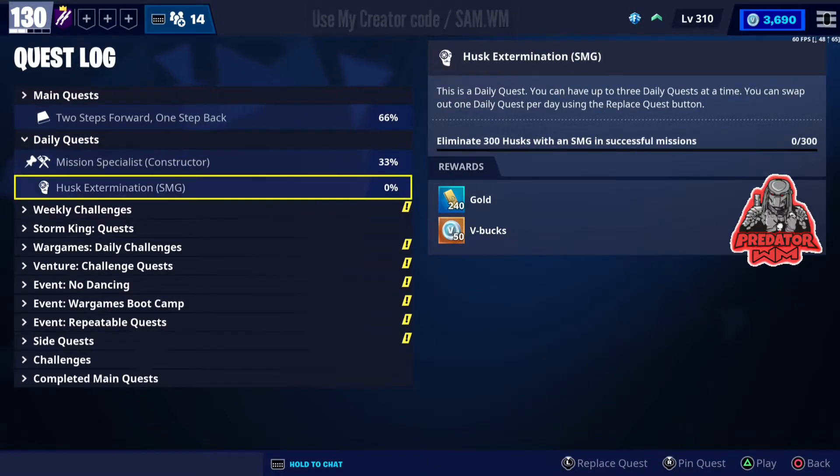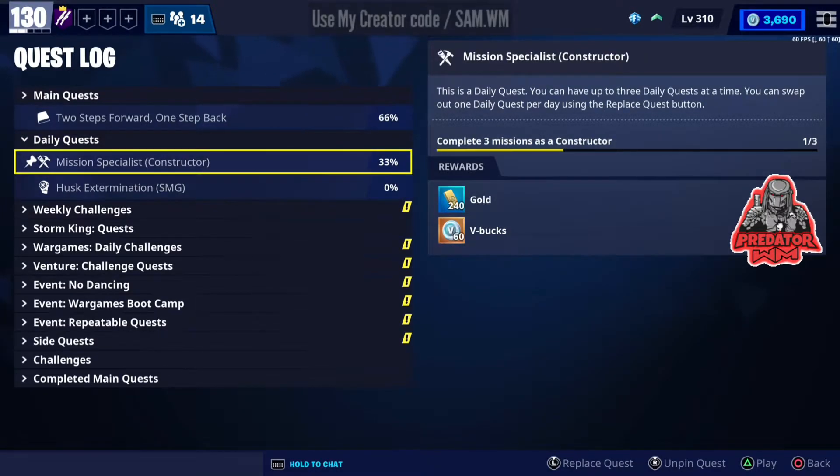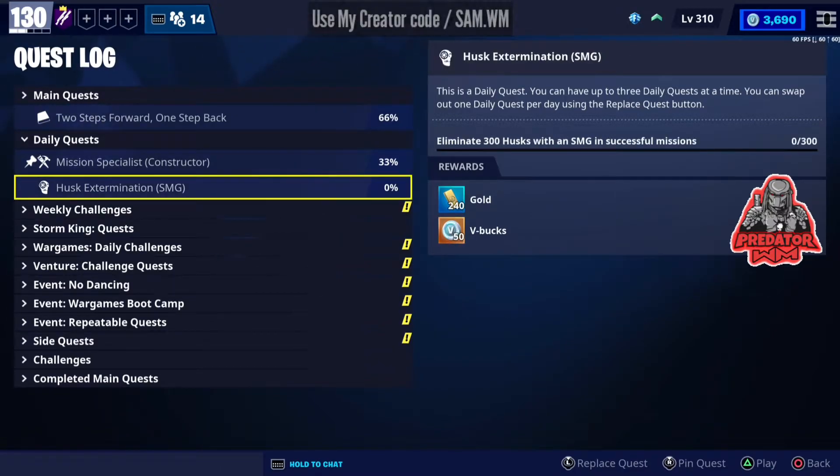Before we get to the VBOX mission, let's check the daily quests. As you can see, I have two — one from today and one from yesterday. If you don't know how to do one of these, please check the link in the description. If you still need help, consider contacting me on my social media, also linked in the description.